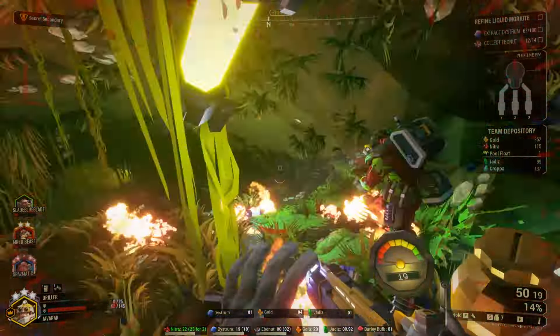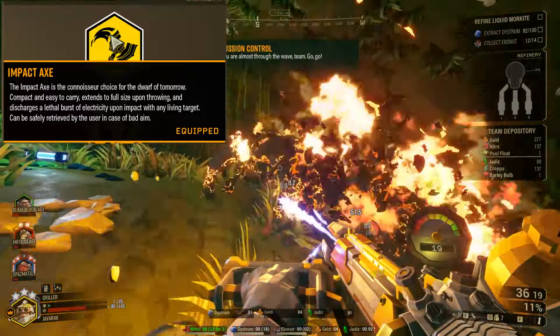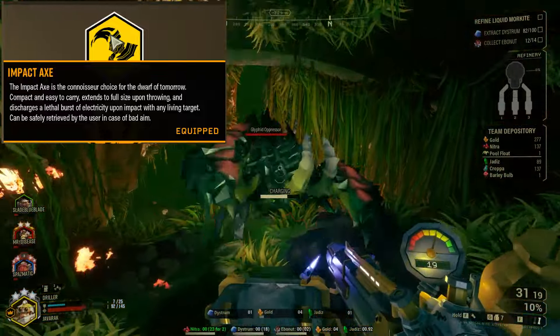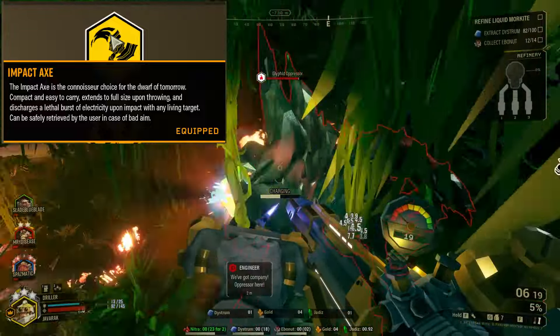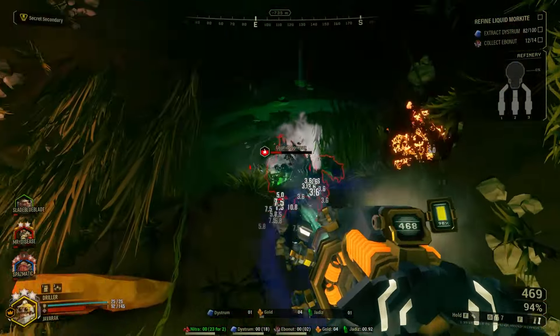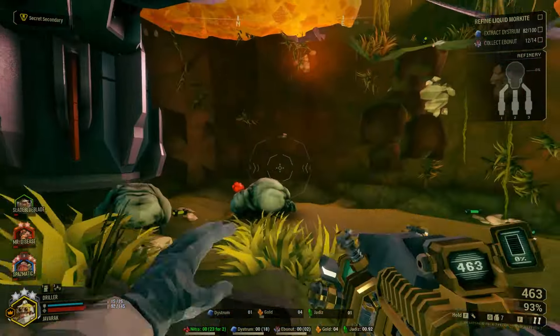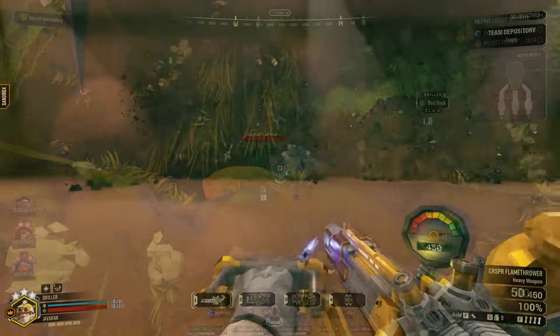For the throwable grenade, I really love the Impact Axes overall — I run these in basically every Driller build unless it's super specific. You can use whatever you want in this build because grenades don't play a huge role. If you wanted to run the Neurotoxin Grenade and lean into fire and ignition, that would also work out pretty well.